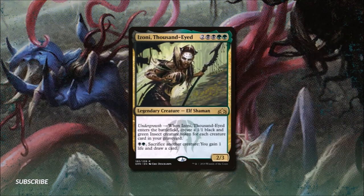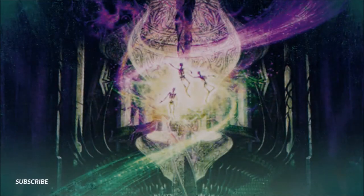Janis, Thousand-Eyes costs two, two black, and two green — she's a legendary elf shaman with 2/3. She has Undergrowth: when she enters the battlefield we create a 1/1 black and green insect token for each creature card in our graveyard. She also lets us pay a green and a black to sacrifice another creature — we gain one life and draw a card. We'll be eking out incredible value using the same death triggers as we look at our next section, Pain and Gain.